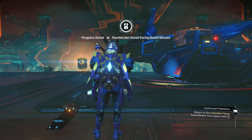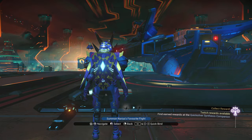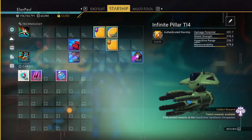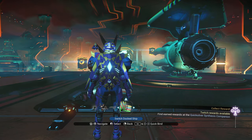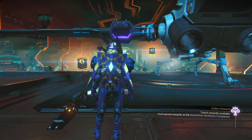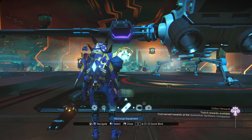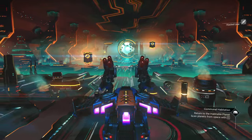My ship doesn't have much of anything. Let me try the squiddy real quick — nope. Let's check my other ship — nope, nothing in there either. Okay, let's go back to the original ship and we'll head to the space station.